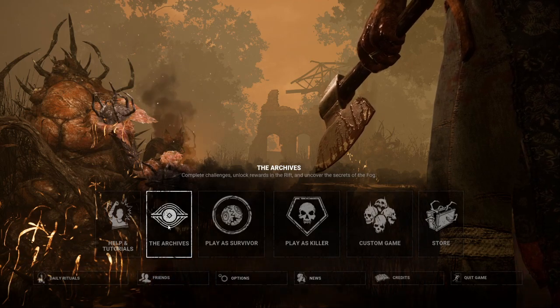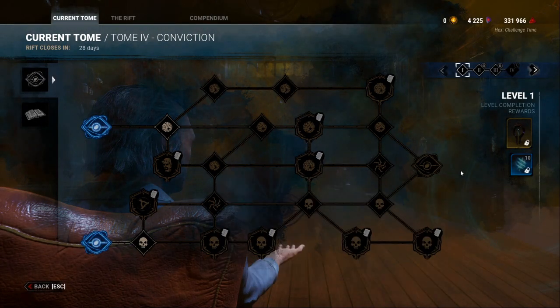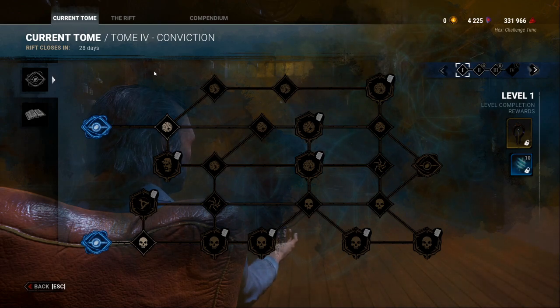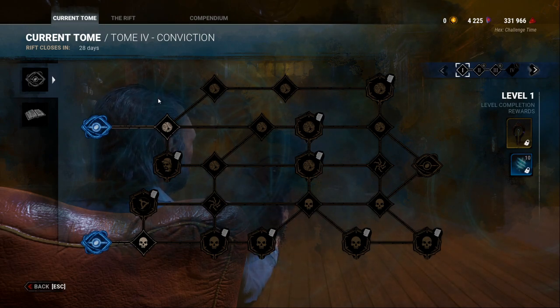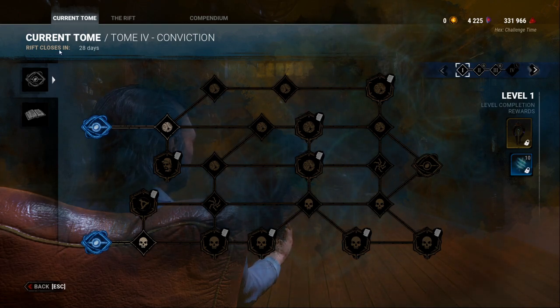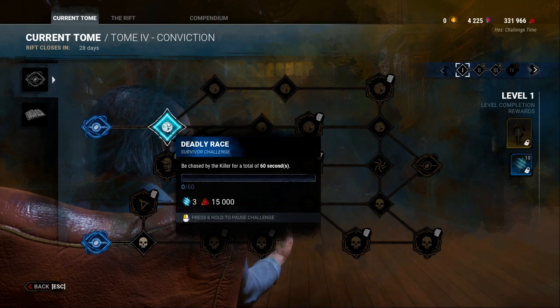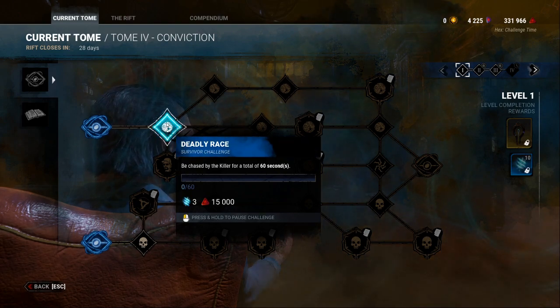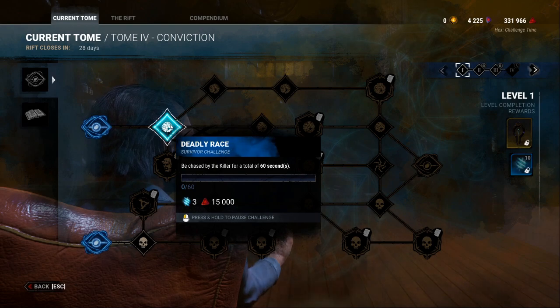Additionally we have the Archives, which is a relatively new thing to Dead by Daylight. This is broken up into two basic parts: the Tome and the Rift. Tomes are basically listed as challenges to complete for the particular season, and how much time you have left in a season is shown in the top left corner. You can highlight a new challenge — for example, one says to be chased by the killer for a total of 60 seconds.